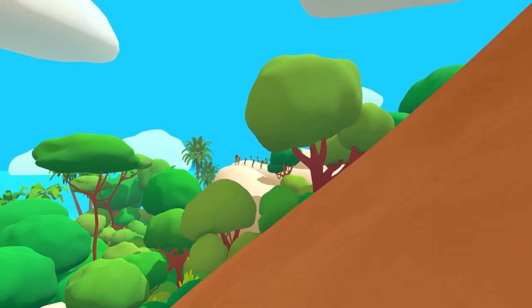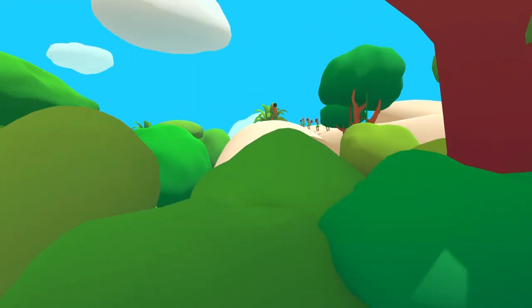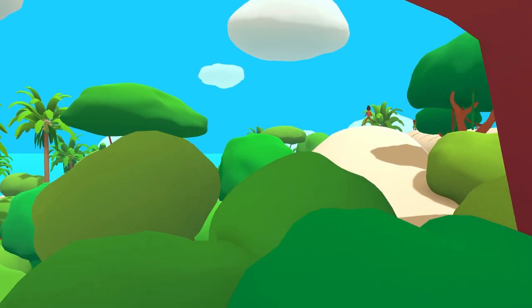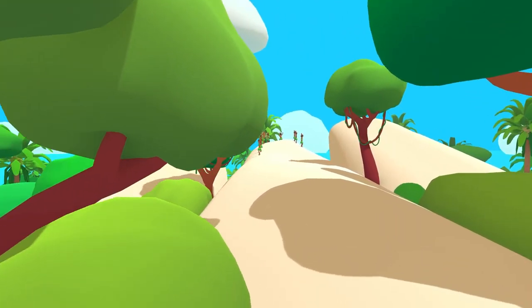There are some people on a cliff — yeah, we saw them already but we didn't get to go up there and say hi. What do you want from me, Justin? Oh okay, all right.